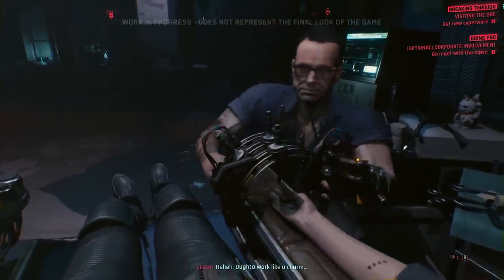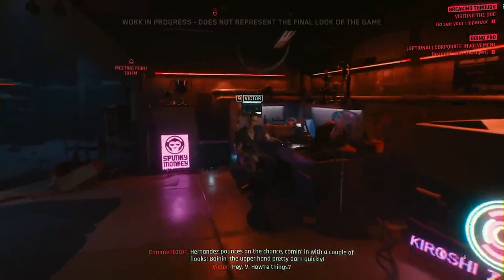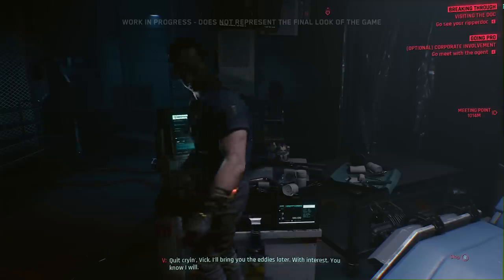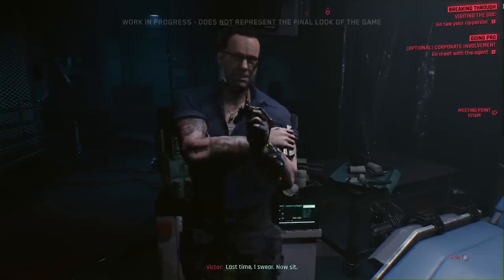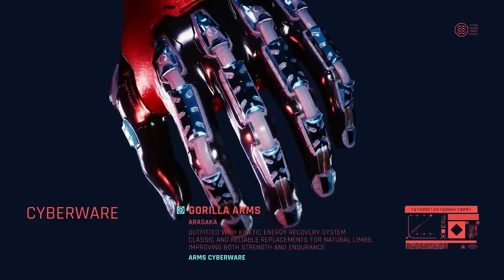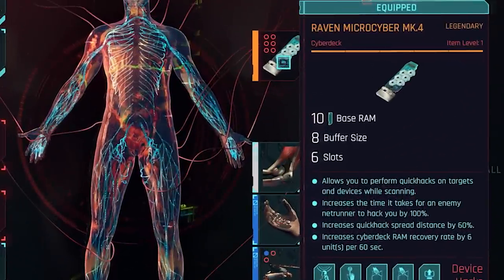Just like other types of loot, cyberware can be obtained as job rewards, bought from vendors, or given as mission rewards. To apply cyberware to your character you have to visit a ripper doc — think of it as a surgeon — of which there are quite many in Night City, including a few illicit ones. This means you won't be able to change your cyberware on the fly; you'll need to visit ripper docks every time you want to change your build. There are 11 types of implant categories, each with up to 3 possible slots to populate. For example, the Raven MK4 Legendary Cyber Deck gives a massive boost to your memory, letting you use advanced forms of hacking against enemies and anything else that can be hacked.